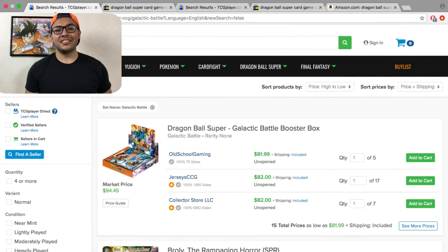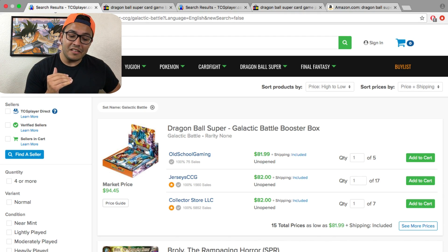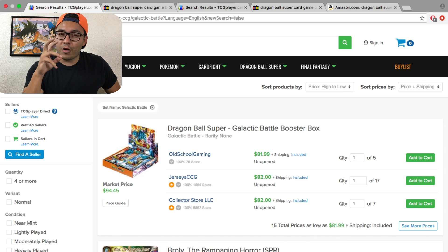What's up guys, what's up Super Players, your host Tony G. Today I'm bringing you guys a market watch for the DBS card game. We're gonna start off with the booster boxes — lately you've been seeing them going up to $124 to $90. Where is the best place to buy them? Right now TCG Player has been the most affordable, ranging from $81 with free shipping to $82 as we see on their website.